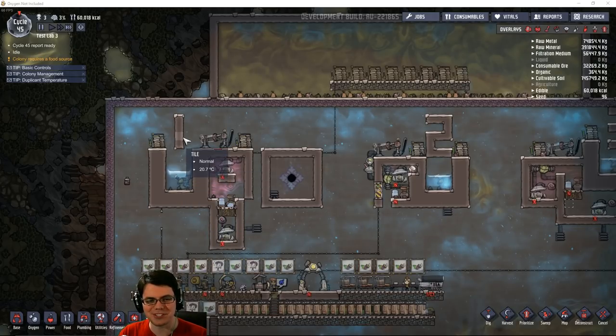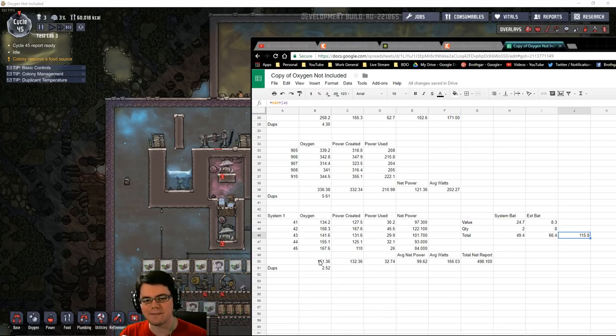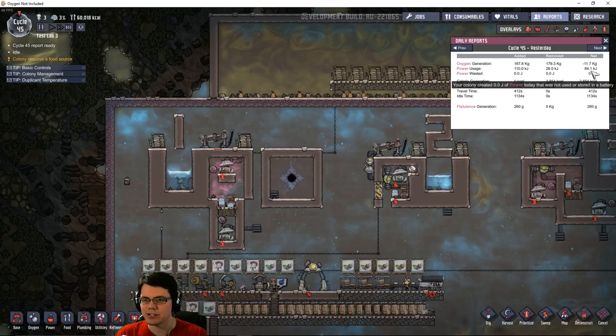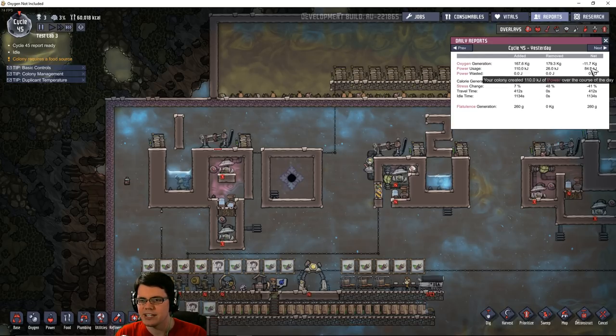Here are the results for system number one. On average, it created 151 kilograms of oxygen a day — not a lot, really. With that, 132 kilojoules of power was created, and only 32.7 kilojoules of power was used in the creation of that oxygen, leaving us with an average net of 99 kilojoules. You can see this in the reports over here. Over the last couple of days — cycles 41 through 45 — we see values of 84, 93, 101, and 122.